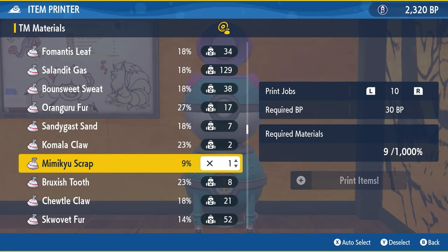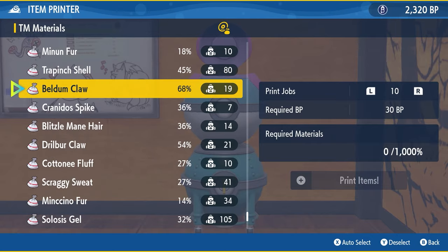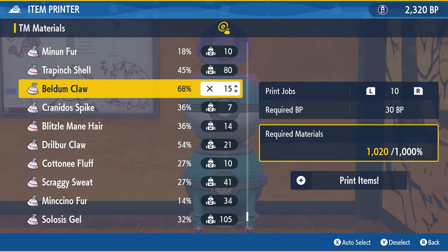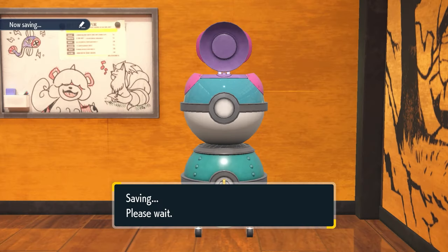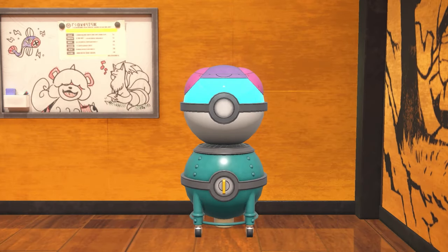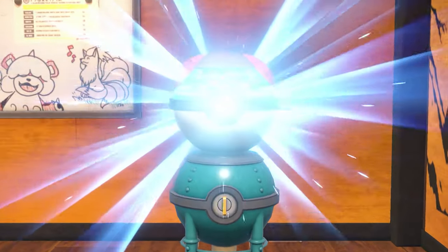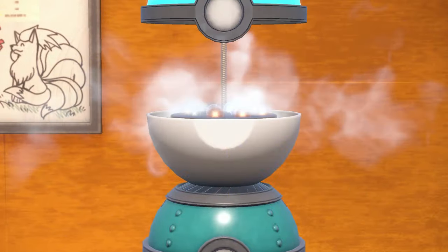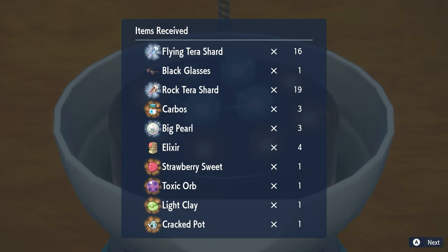The basic premise is to use materials with the highest percentage possible, because this means you'll use fewer resources overall. One item requires 100% materials, and the maximum 10 jobs would require 1000%. Using Magikarp scales at 9% means you'd need 112 of them — basically catching 112 Magikarp for one set of 10 items, which is ridiculous. Whereas using Ditogu at 68% means you only need 15 to meet that 1000% threshold. However, Ditogu is a difficult Pokemon to farm quickly, so that's probably not the best idea.